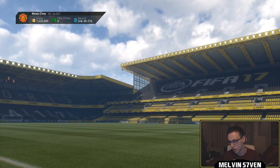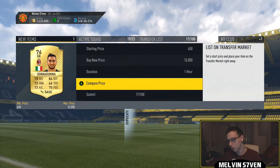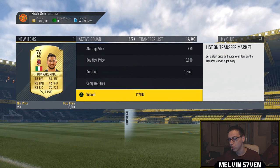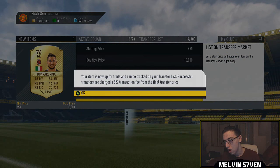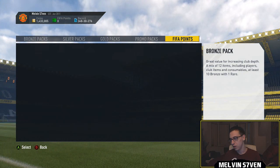Viviano, who I believe I already have. Who's the other player? Oh, no, I don't. Two Italian goalkeepers — Donorama, who is 1,000 coins, and Viviano. For me, it's probably not worth it, because I've already got my Tweedy in my club.